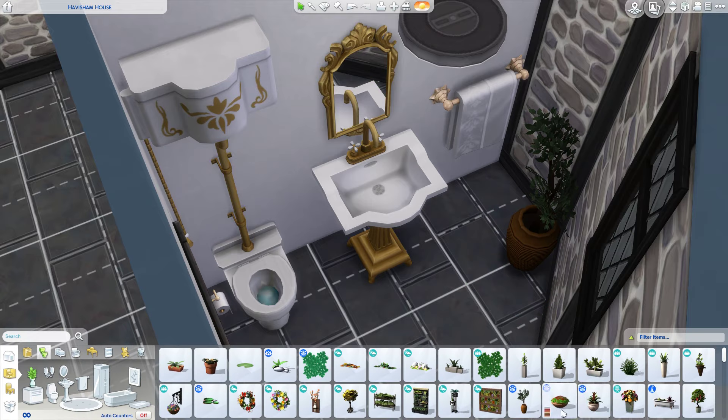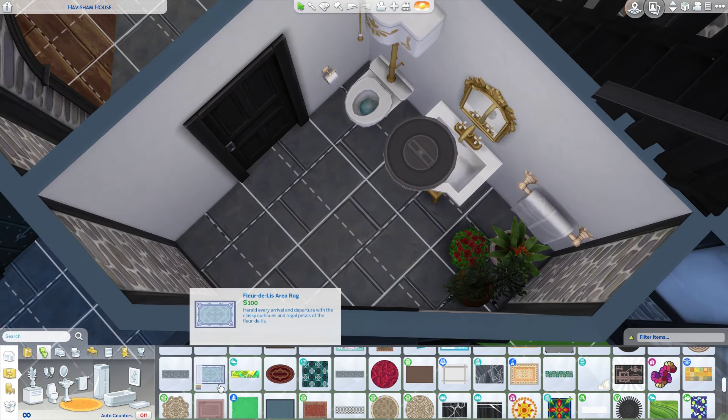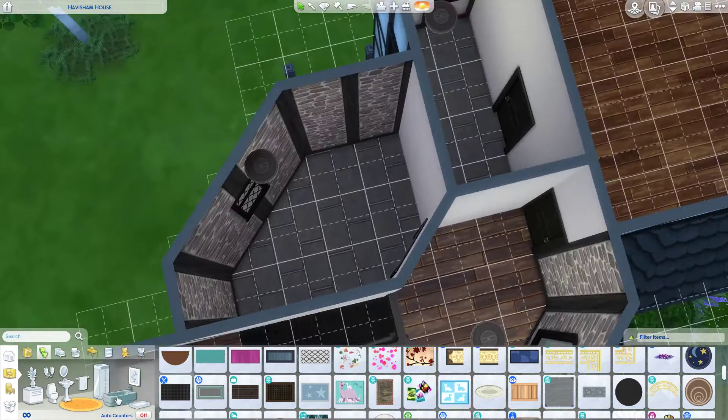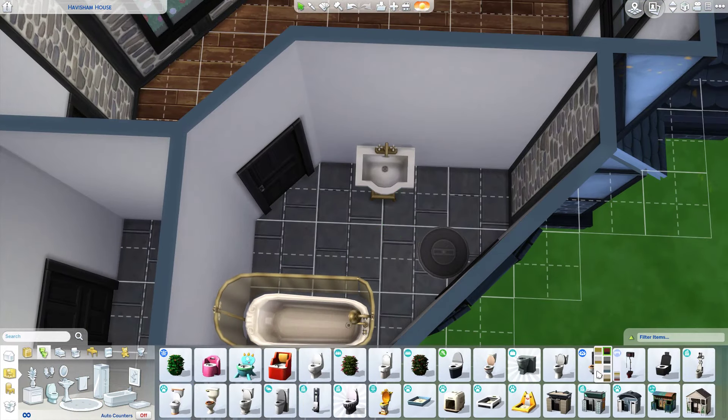I use the same sort of theme throughout all the bathrooms — the vampire stuff — because it works so nicely. This is the half bathroom, and then upstairs we'll have two full bathrooms with baths and showers. You could fit a shower in the half bath but that's kind of overkill — three bathrooms for two bedrooms is a little much.